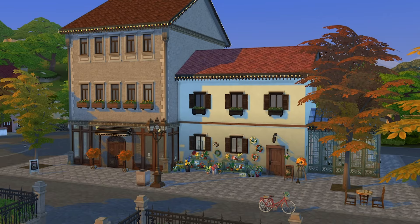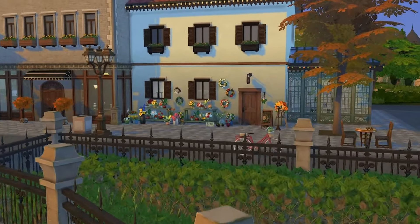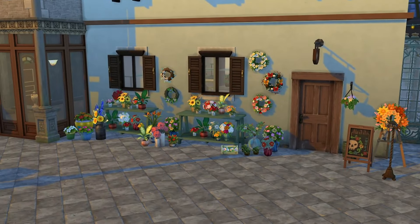I want to show you the flower shop first because I'm excited about this specifically. I'm running it as a retail venue. It has this gorgeous little display out the front — this does use move objects on, just to get that really cluttered, scattered kind of look.